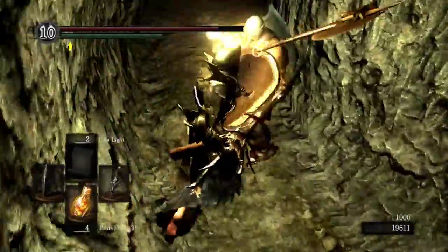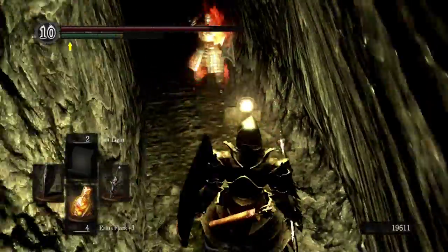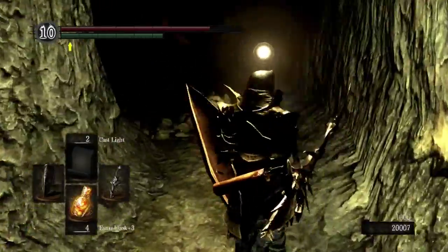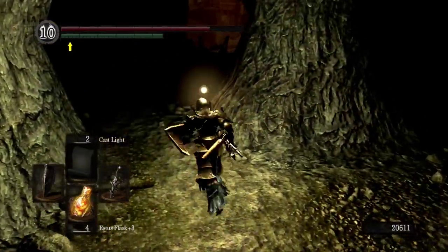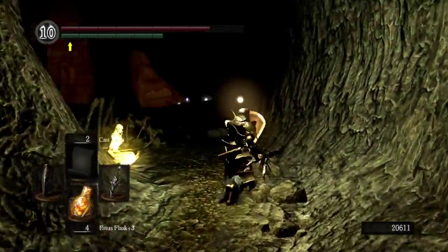That room is up there with the Anor Londo Demon Archers for difficulty. Those two are Vince and Nico — the two gentlemen who were supposed to be accompanying Rhea, who did actually escort her down here. And we're about to meet Rhea.